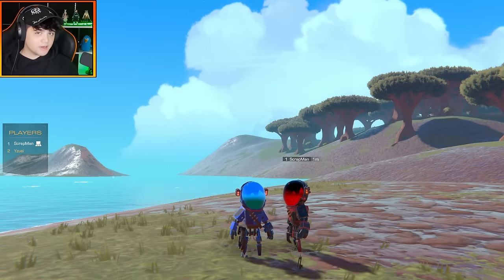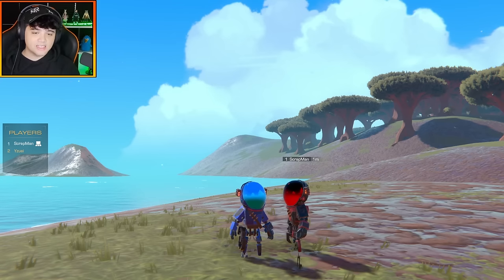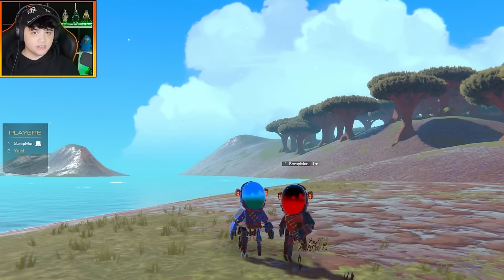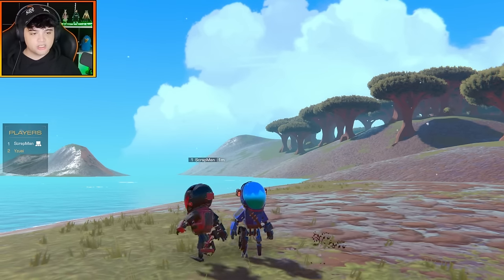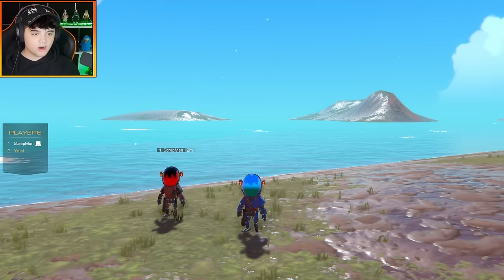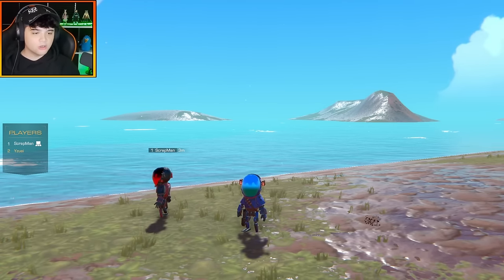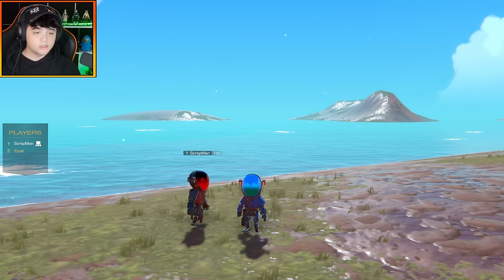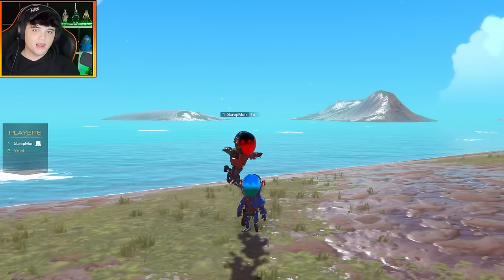Today we are going to be making some hovering torpedoes specifically designed to launch from a piece of land, hover across the water, and hit our target — in this case the opposite player on a different section of land. It's going to be a turn-based battle. Our only restrictions are having two pieces of dynamite, and our torpedoes must have hover pads to allow them to hover over the water. Sound good, Scrapman? Sounds good. Let's get building.